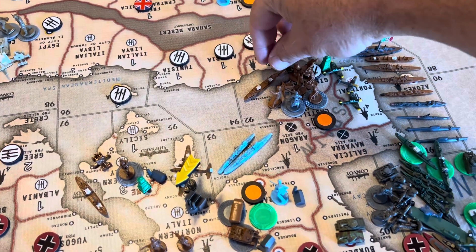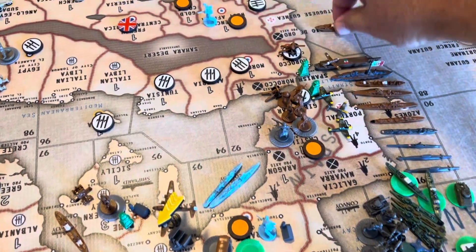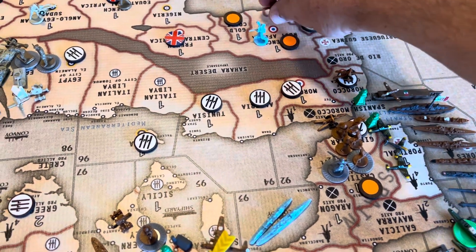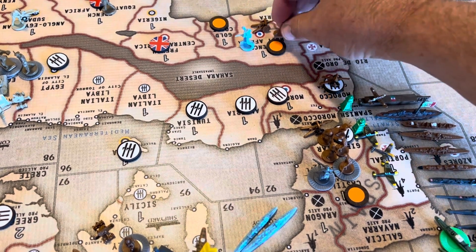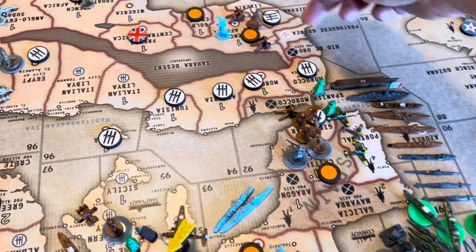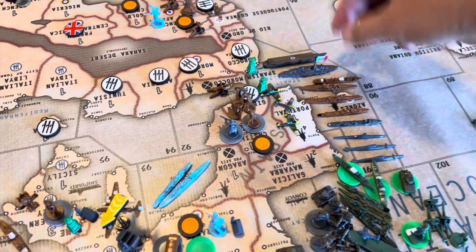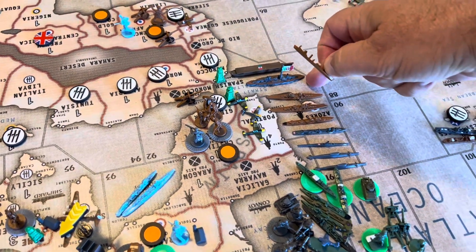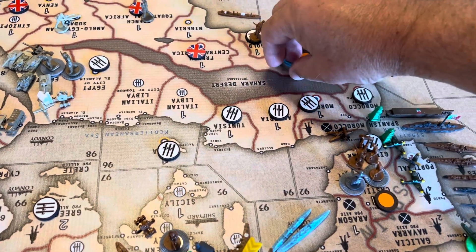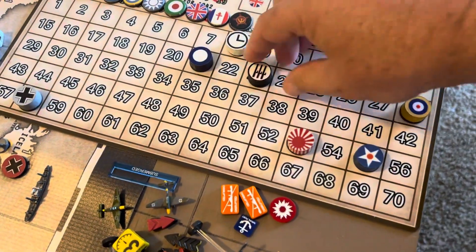On the south side, we've got a transport here in 92 which will grab an infantry and artillery, come out 1, 2, and then they can go 3. We're going to attack French West Africa, and this artillery from Casablanca comes in. The fighter comes off the carrier. On this transport here in 91, Gold Coast is a walk-on. That'll boost us 5 for the Axis, assuming we win all 5.